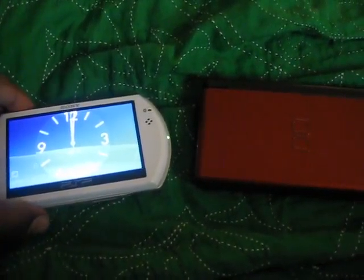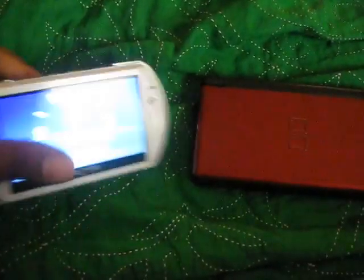Hey YouTube, I got two trades in today. PSP Go, white, and a DS Lite — it's this color, the red and black.